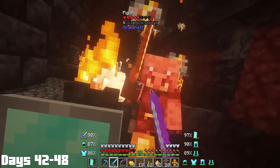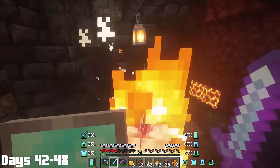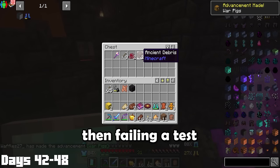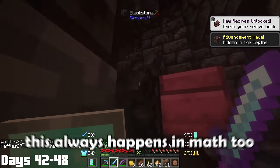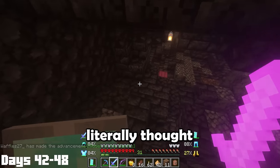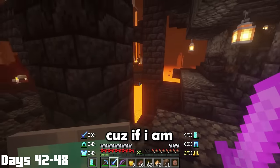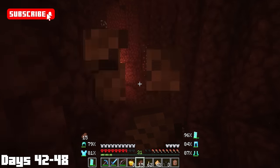A whole squad of piglin brutes came and tried to kill me, which was not a good time. Eventually I did find a chest, which was honestly more disappointing than failing a test that you thought you were ready for. I literally thought I ripped a 95% minimum on it in my freshman year of college, and I got a C-. Later on, I was able to find these cool rubies while mining — I think it was like a slightly worse diamond, so it wasn't super useful, but it's always cool to find new blocks.